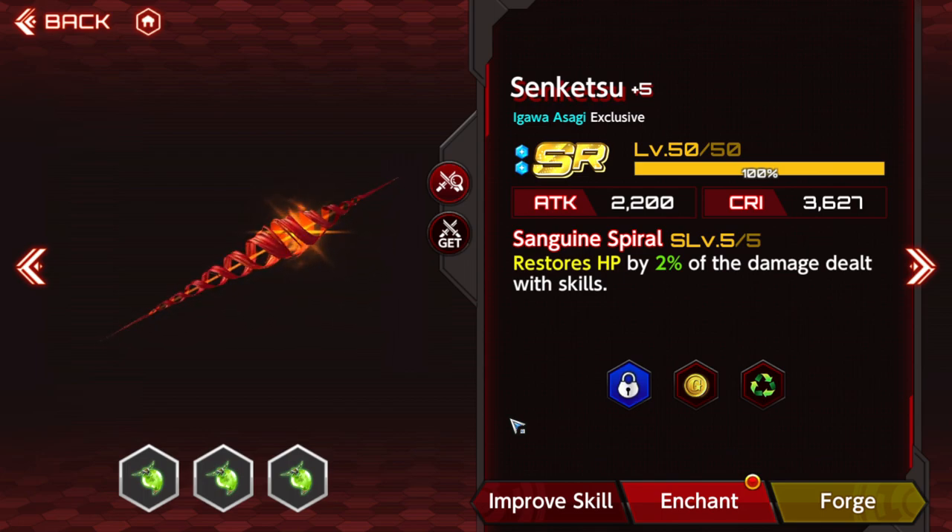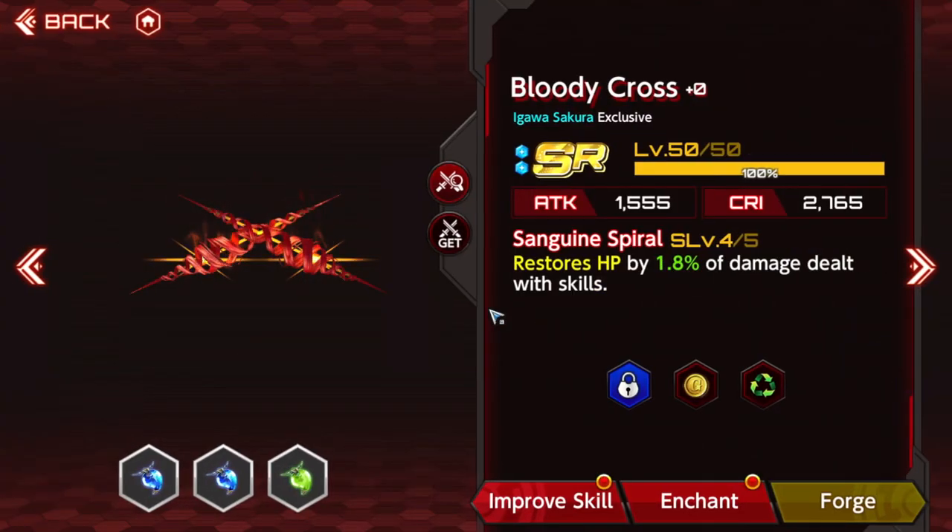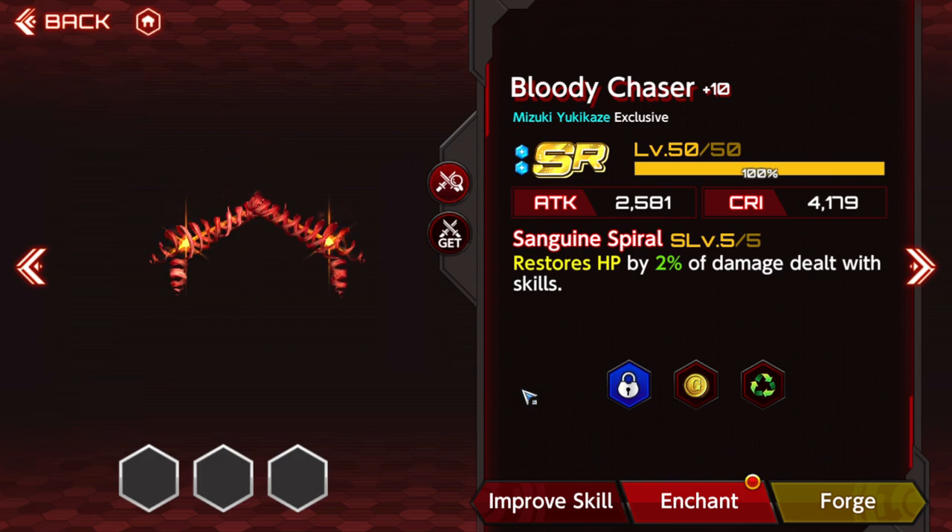SR weapons are also home to the Sanguine Spiral series — life steal on every single hit dealt with a skill. If you have characters dealing huge amounts of damage with them you can heal a lot, especially with characters like Yugikaze and Sakura. Sakura's spin hits a ton of times so she can heal a lot off of it, and the weapon skill also heals. She can just sit there all day and tank everything because she'll heal it right back up. You're still maining an SR weapon so you'll need to enchant it to a certain point, but they're generally really good.